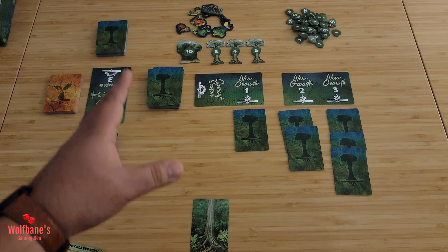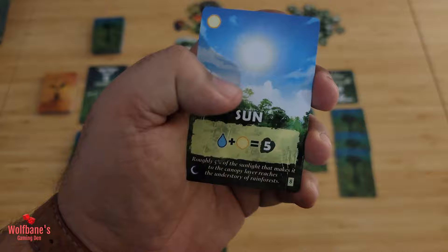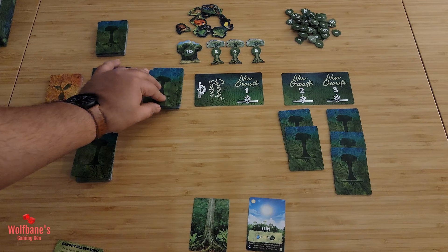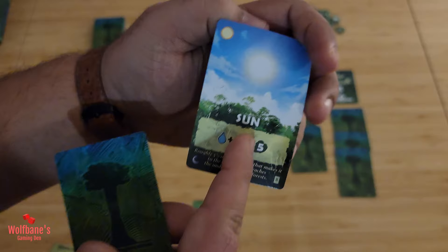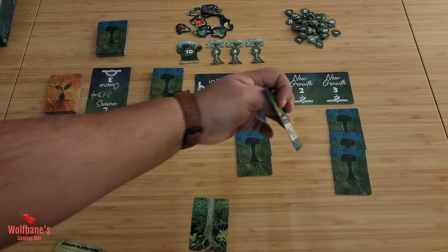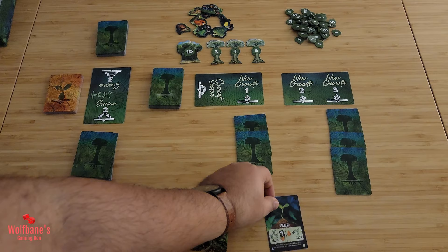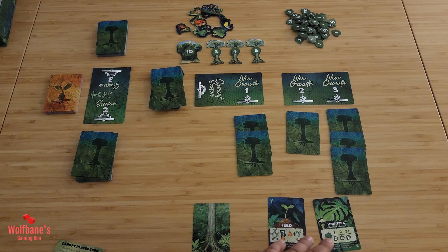Now let's look at what putting cards into your tableau actually means. If I pick up a Sun card and decide to keep it, I put it in front of me and one card face-down gets added to the column. If I pick up a seed card and a Monstera card and decide to keep them, the seed card goes here and the plant card goes there, and I draw one card from the deck to refill that column. For most cards, they simply go in front of you.